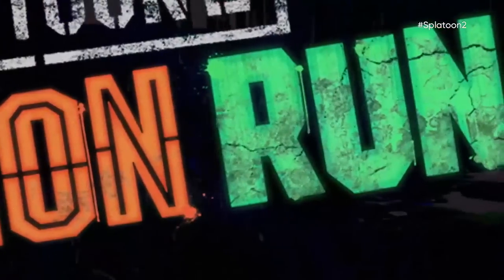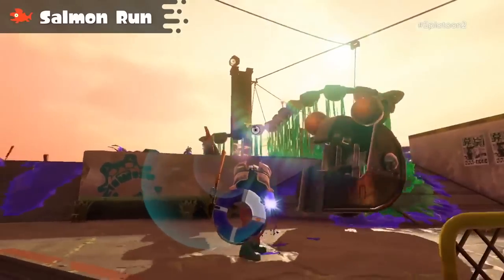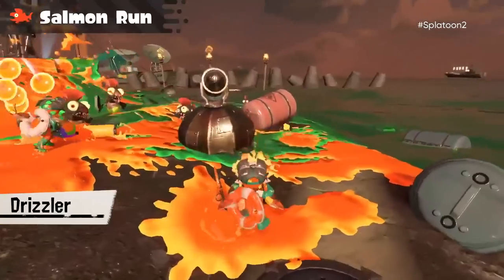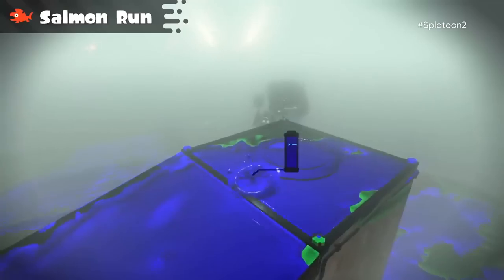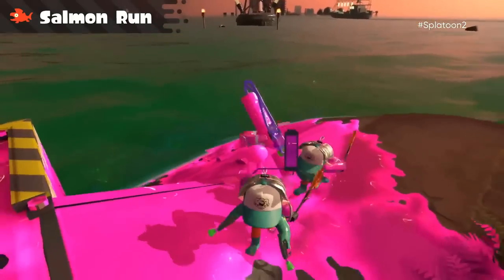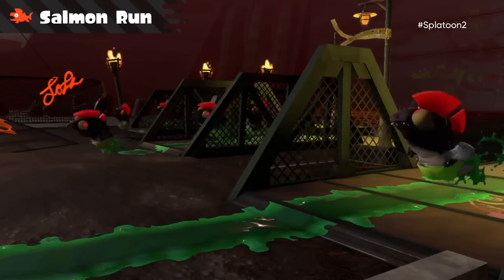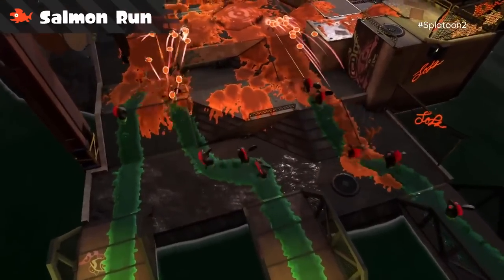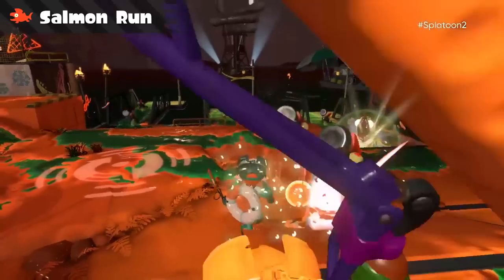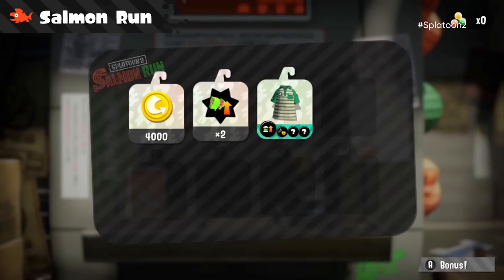Now we've got some new Salmon Run information. We've got some new Salmonid bosses, including Steel Eel, Fly Fish, Steel Head, Drizzler, Stinger, and Maws. Interestingly, fog can appear on the map which limits your visibility, water levels can rise and fall decreasing or increasing the landmass, and if night falls, Salmonids move much more quickly. There are also exclusive items and gear only unlocked through Salmon Run, so make sure you don't ignore it.